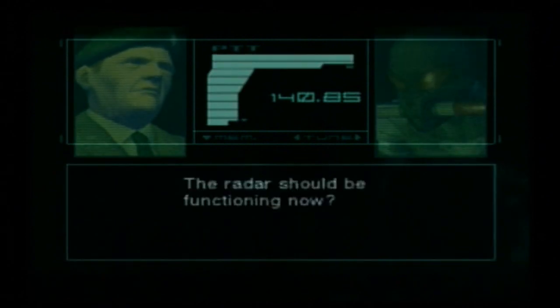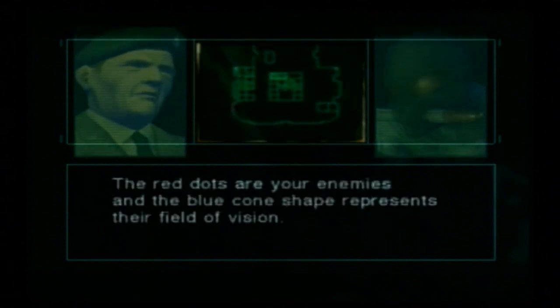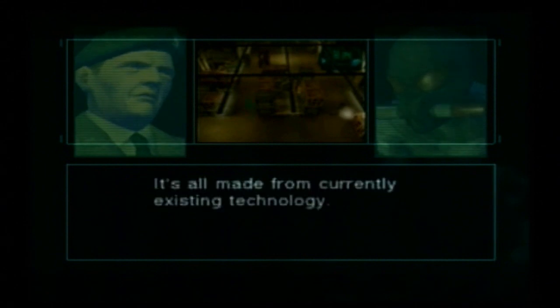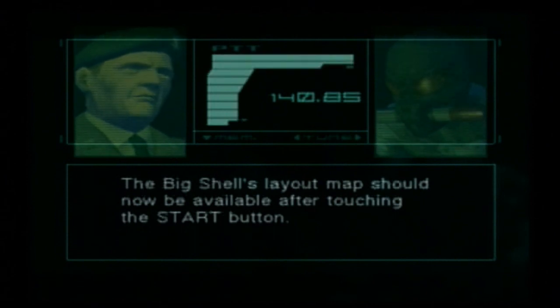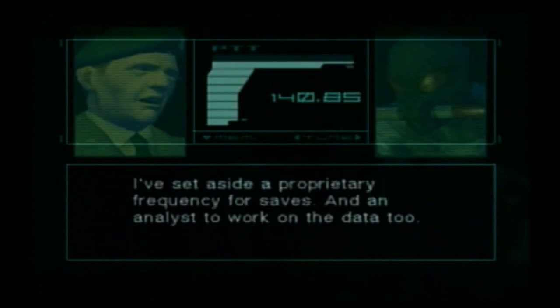Good work, Raiden — the radar should be functioning now. Let me explain the Soliton radar system. The bright dot in the middle is you, Raiden. The red dots are your enemies, and the blue cone shape represents their field of vision. Your radar isn't affected by the weather, but if you're discovered by an enemy you won't be able to use it — it gets jammed easily. You won't be able to use it in an area with strong harmonic resonance, so be careful. The Big Shell's layout map should now be available after touching the start button. I've set aside a proprietary frequency for saves.